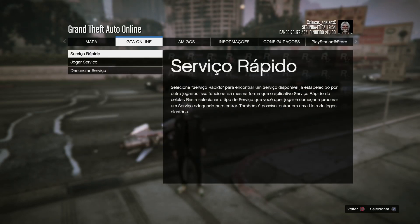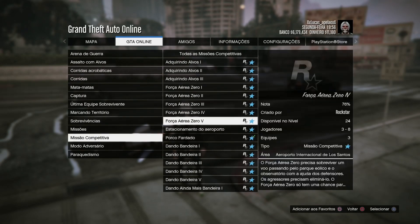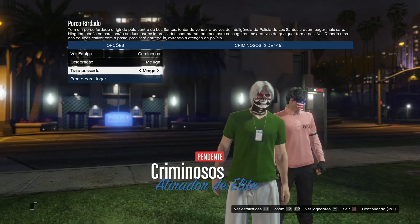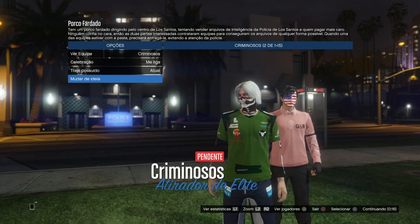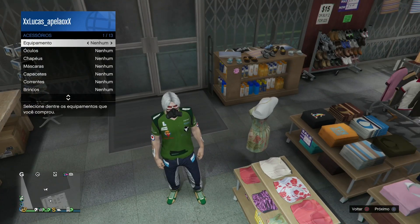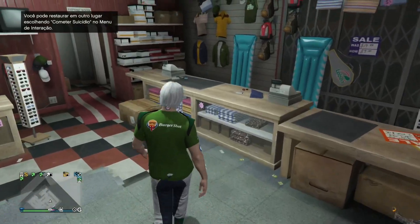Vou estar deixando umas dicas bem legais para vocês nessa gravação. Depois de pronta essa preparação — que vocês não precisarão fazer novamente — entra no porco fardado, mas entra num caminhão de problema. Passa a seta para o merge e volta para o atual. Vai estar passando esse suíte logo. E essa base para a gente poder estar montando o sapatinho, a calça, as luvas. Vou estar mostrando a ordem que vai salvar também.